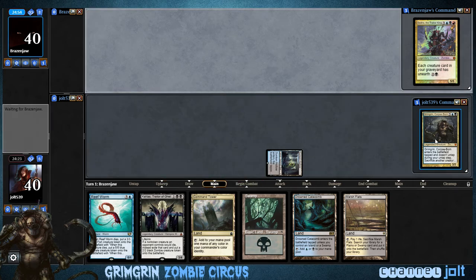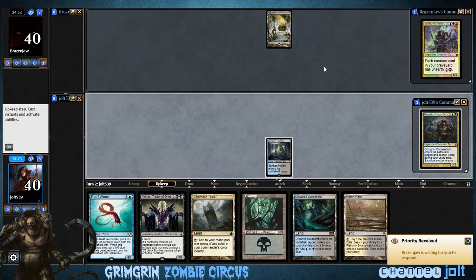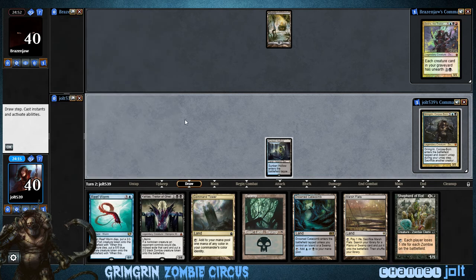This deck right here — if you haven't seen it before — it's kind of like a zombie tribal, but also some value creatures. So like when we sacrifice with Grim Grim, we'll get a token on the battlefield.